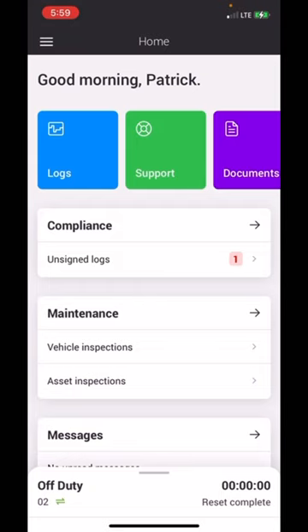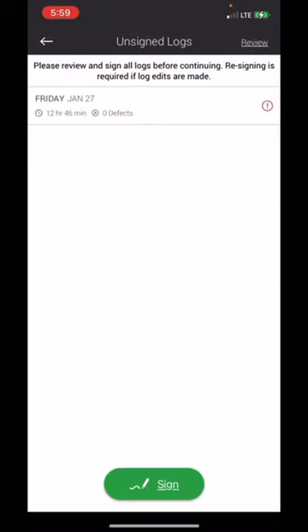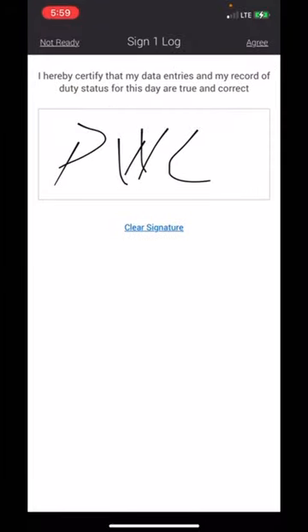When you first get on your screen like this, you see where it says compliance. If you have any logs showing up red, you'll click on it and sign it. Hit sign, and if you have to write your signature, write it in that little box. Once you write it one time it's automatically going to save. Then at the top right-hand corner hit agree.